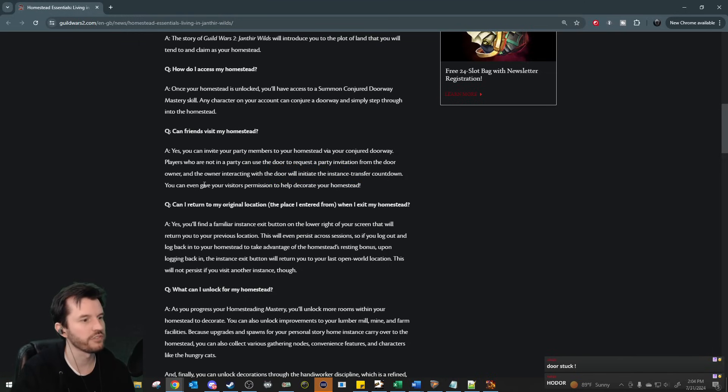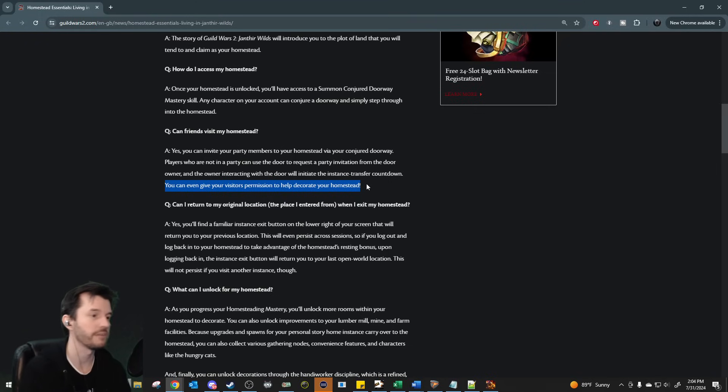You can even give your visitors permission to help decorate your homestead. In our community, someone made a roller beetle racetrack in one of our guild halls — he came in, asked to do it, we gave him a special guild rank, and he decorated it. This new system lets you get someone else's help to do that. Or if you want a pretty log cabin but don't feel like you're the creative sort, you could hire someone. People could sell their services as interior decorators.